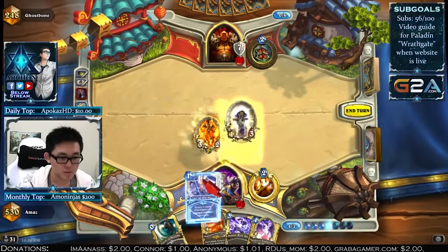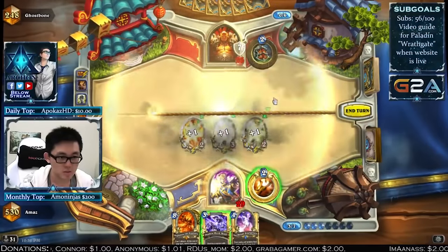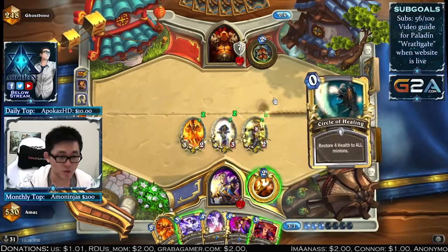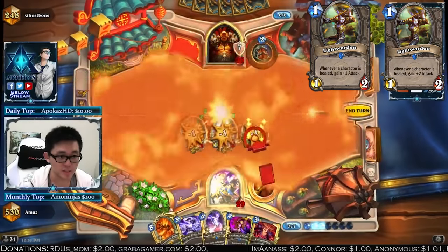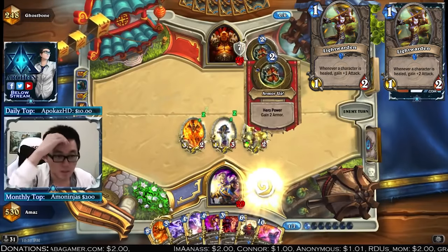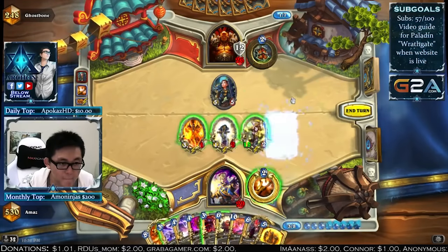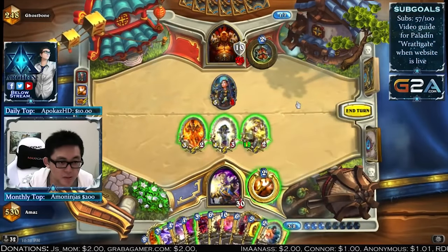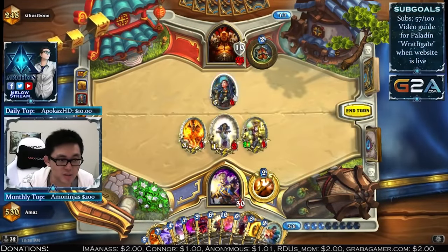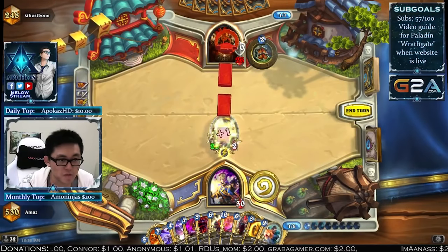It seems that the Priest class was severely underpowered in beta because the class got lots of class-specific buffs as well as buffs to neutral cards usually associated with the class. The first of these cards was Lightwarden, which was buffed to gain +2 attack per heal rather than +1 attack. Although the card is neutral, this buff was an indirect buff to Priest as it is the main class that can trigger the effect reliably. Even with the buff, the card was too weak as a 1-2 body to make it into a competitive Priest deck, but it had its moment in the limelight as a minion summoned from the Light of the Naaru spell in GVG.